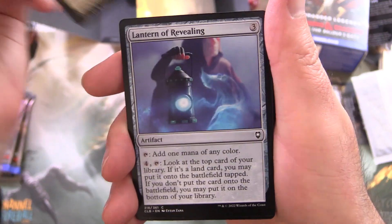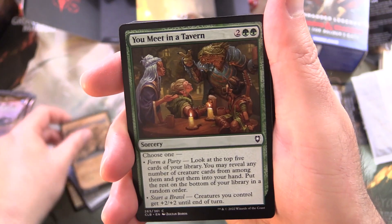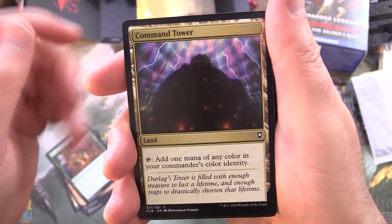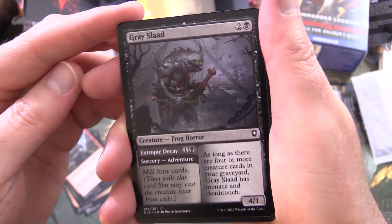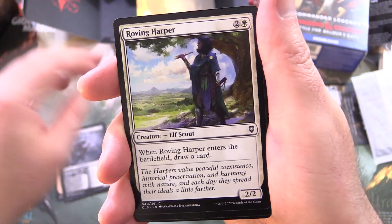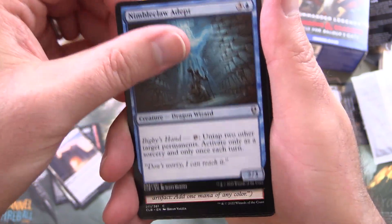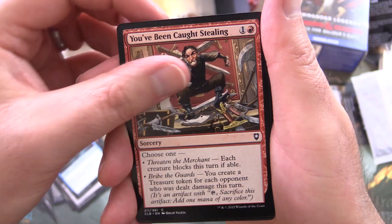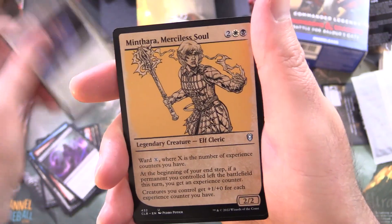Let's get cracking. We have Citadel Gate, Lantern of Revealing, Moss Diamond, You Meet in a Tavern, Command Tower, Hoarding Ogre, Grey Slaad, Frog Horror — I don't think I've seen that one yet — Roving Harper, Basilisk Gate, Nimble Claw Adept, You've Been Caught Stealing, Arms of Hadar.